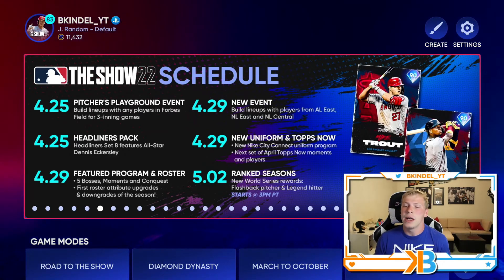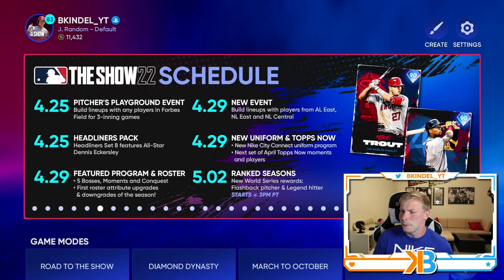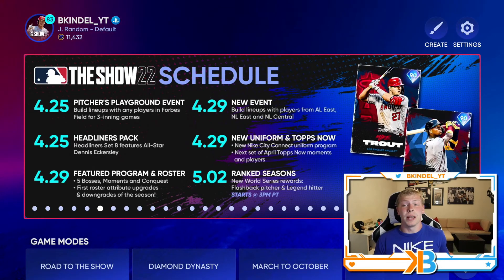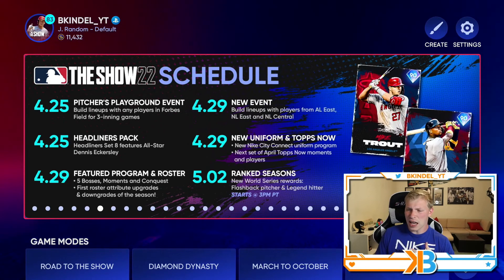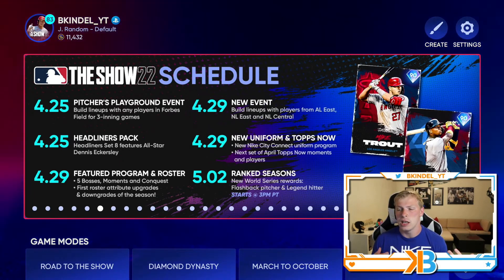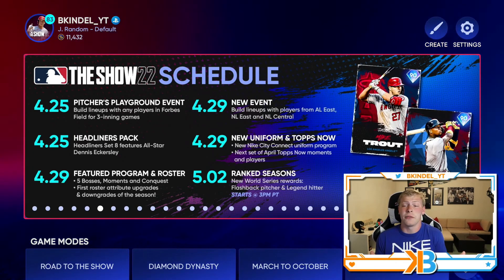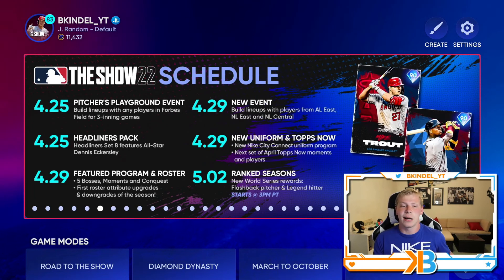We also got a new uniform in Topps Now — a new Nike City Connect uniform program. We got the next set of April Topps Now, and next Friday we should get the April Player of the Month program. And then on May 2nd, we got a brand new ranked season with the new World Series reward, which includes a flashback pitcher and a legend hitter. It doesn't sound like any new legends, but it's still a new ranked season. I've kind of come to the conclusion that I'm not going to reach World Series or get 400 innings in time for this ranked season, so we'll start fresh next week.